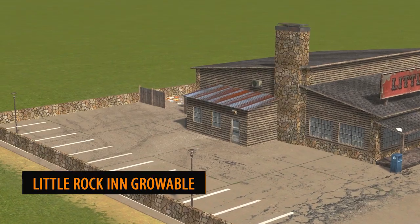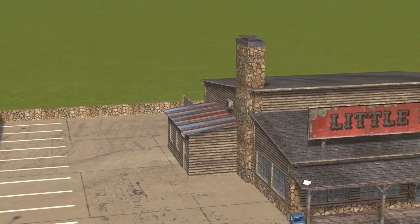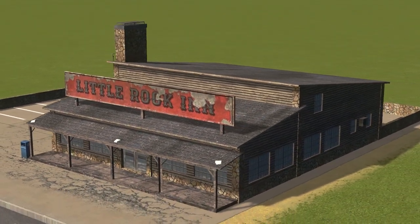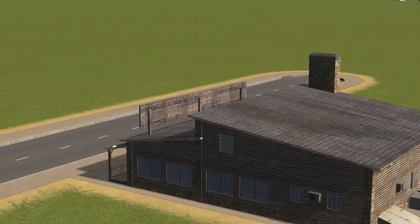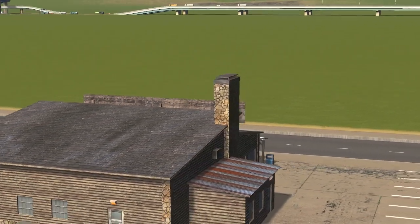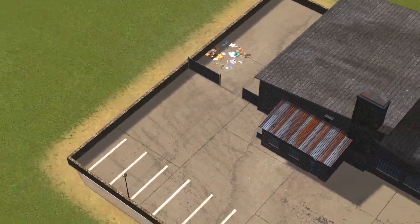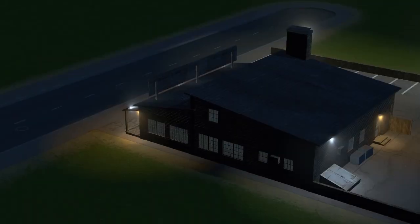Is it a horse? Is it a camel? No — this week Beardmungie brings us the Little Rook Inn. This building is perfect for low density rural areas and it really has that feel about it. I particularly like the texture of the bricks, which match the walls around the building, and it gives a real nice sort of American flair. The corrugated roof is also very well detailed. All in all a beautiful model, detailed well enough that us heavy detailers won't even need to touch it.